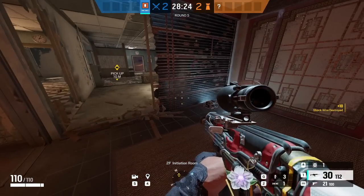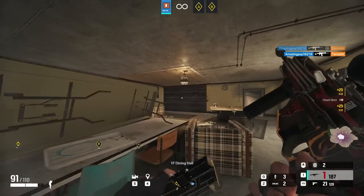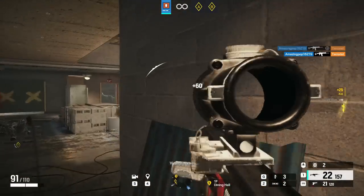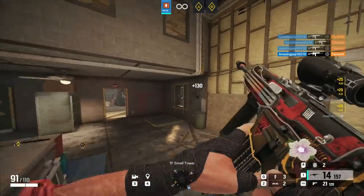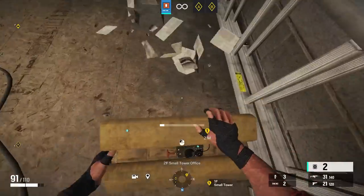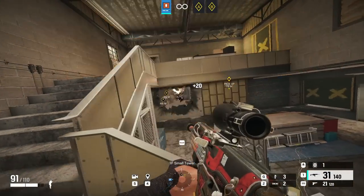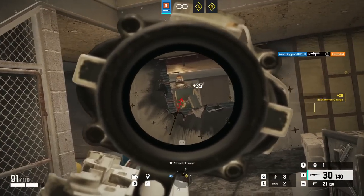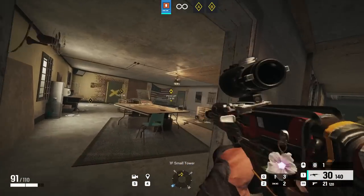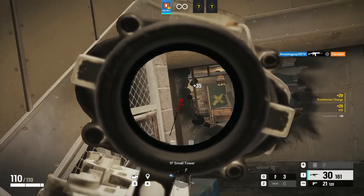This adjacent wall trick can be used in many scenarios and is extremely useful. But what if there isn't a wall beside the breach? Well we gotta continue thinking outside the box. We're going to head over to Oregon Small Tower and look at one of the most common attack strategies with Thermite on this site. Let's say there's an electric claw or bandit charge on the wall — this time we're actually going to use the floor above the breach and place our exothermic charge on that. Once detonated, it will blow open half the wall below and give you really nice coverage into the bomb site.